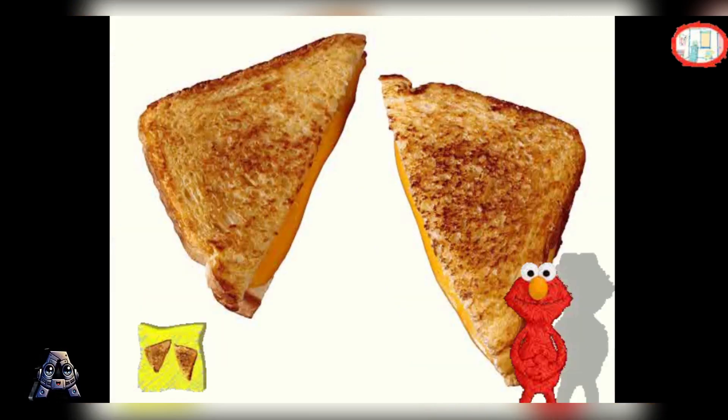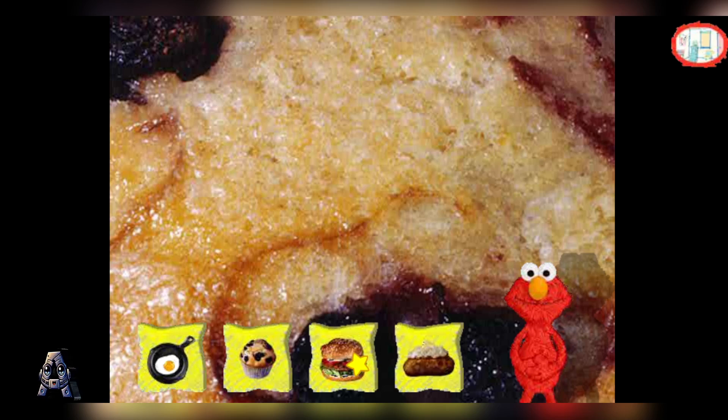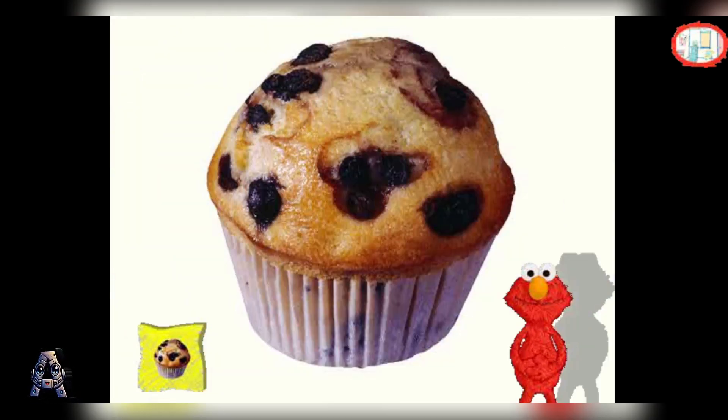What me got here? Oh, this is a good one. That must not be it — that a toughie. Me show you a little more of that food. See if you know what it is now. That's not it either. Cookie Monster, can you help us some more? Elmo thinks he knows what it is. Do you? Yeah, that's it. That's the food that matches. Let's see what else me got.